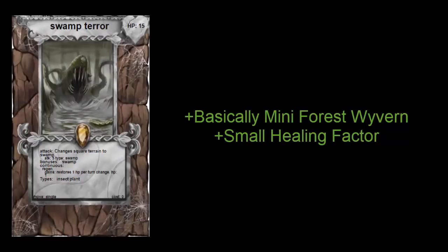Lastly, the Swamp Terror gains a bonus on swamp terrain — we've already discussed all the ways to create it, which is relatively easy with this deck. It also has a minor healing factor, gaining 1 HP back per turn, so if your opponent doesn't take it out it will slowly regenerate. It's essentially a mini version of the Forest Wyvern, and since it costs zero mana it's incredibly good in the early turns before you can summon the bigger monsters.